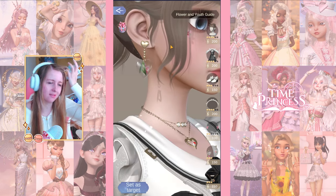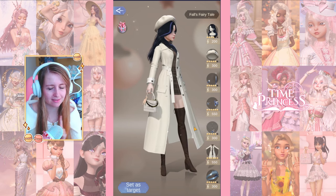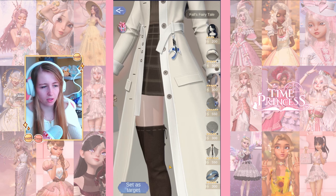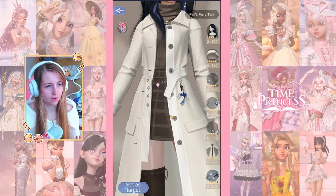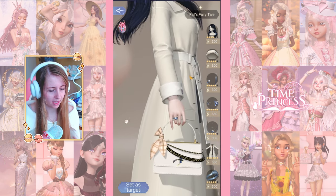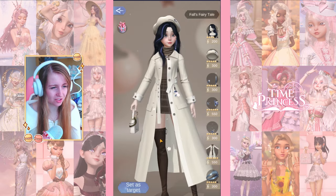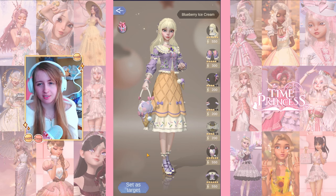Outfit number six is False Fairy Tale. This is not my style, but I can see the vibe. I don't really like the blue highlight in the hair - I would have chosen a warmer color. I really like the boots though - perfect for a casual outfit, and really high. The outfit itself is a long raincoat with a turtleneck and a cute skirt. There's another beret, which I appreciate. We need more casual hats. I'm giving this three out of five.